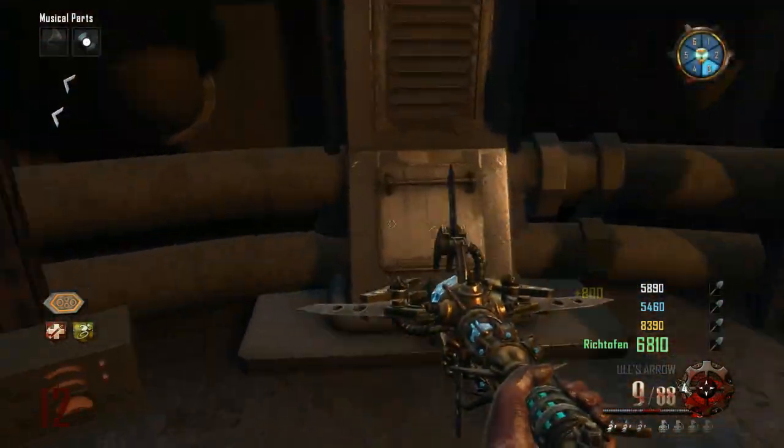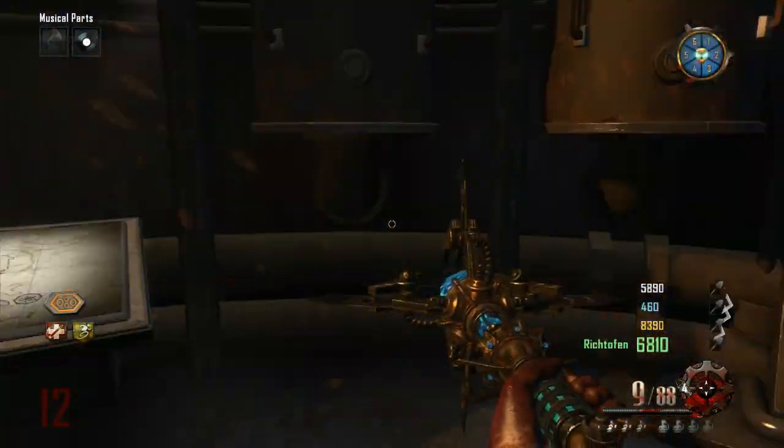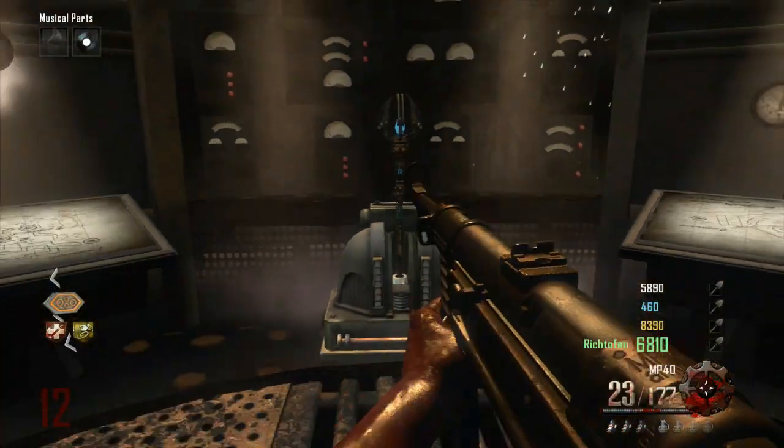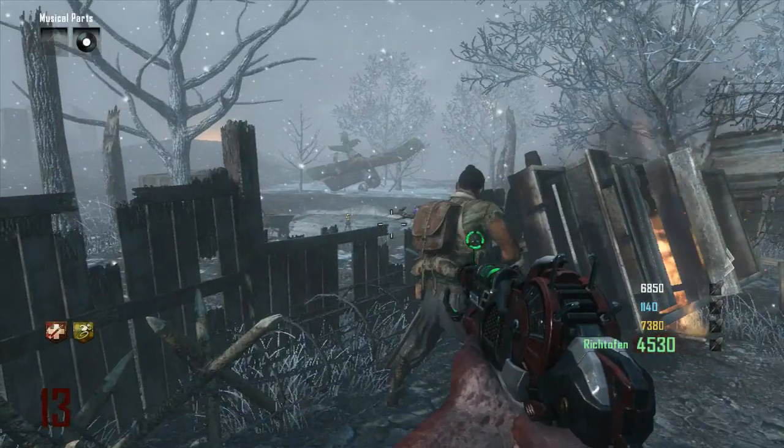Now I'm up in the robot and I found the spot. There it is right there — I'm gonna put my staff in there. That's the ice staff, the one in the church. Everybody's just gonna have to do that in their respective robots and put their staffs in.